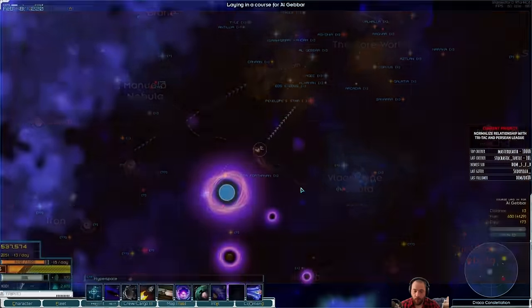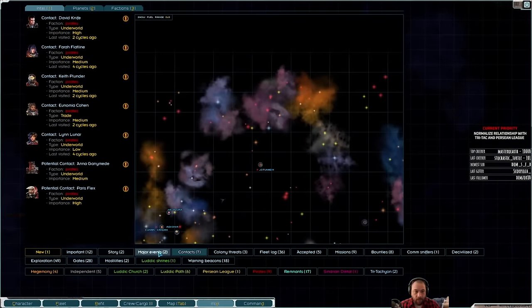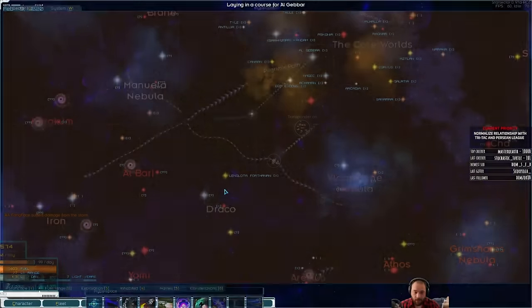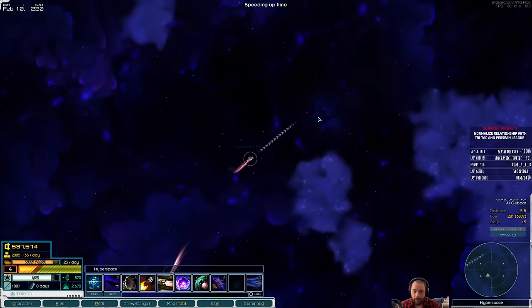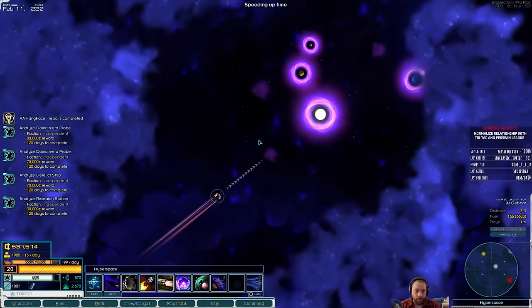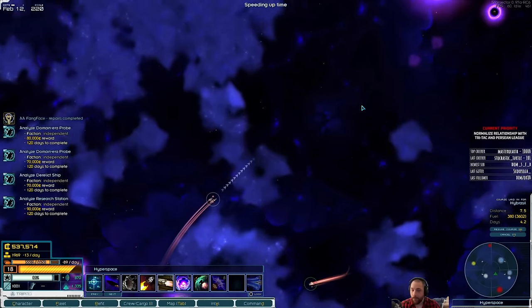Alright, heading to the core worlds looking for work to fix relationships. And if you're wondering about the time it will take for the gate ship, I'll get an announcement about that. I think I would have to check in on local once I'm back in my home system. Once that gate ship is set up, I'll set up a gate at the home system — which will be really nice to be able to gate from our system to anywhere. I don't need independent missions; for Tritac missions I'll go closer to Hybrisil and see what is offered. I'm going to work on Tritac relationship first.